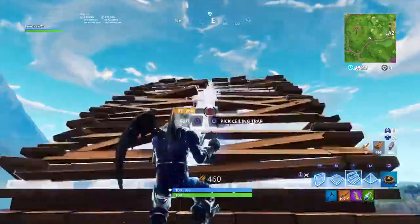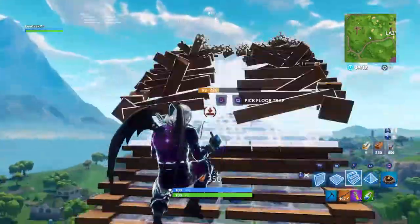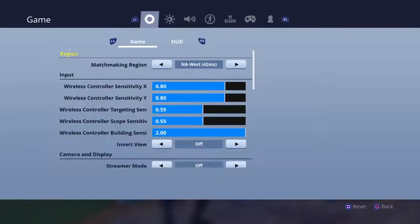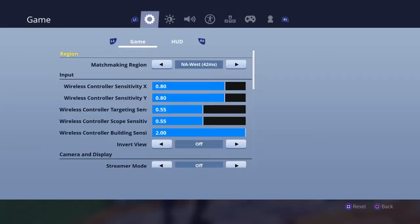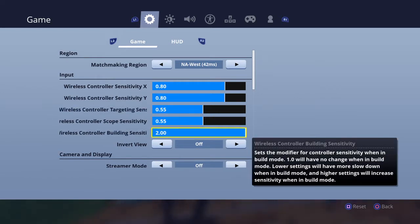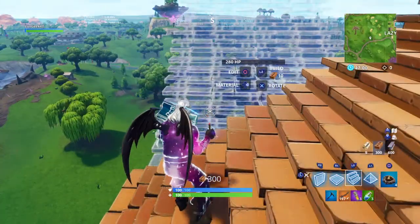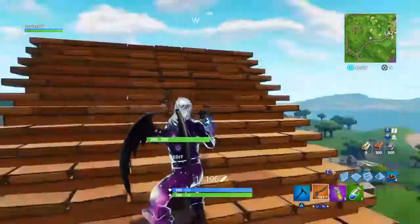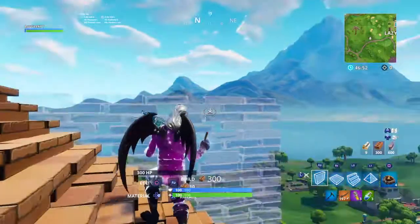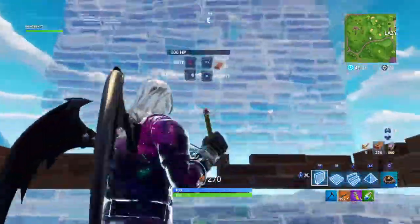Edit and build — building is usually circle, that's usually what it is. And a big other thing: if you guys want to build a lot faster, not here in the game settings but in your regular settings, go to wireless controller building sensitivity and turn that up. I have my sensitivity on eight, and then I open my edit — open my build — look at that, see how much faster that is!